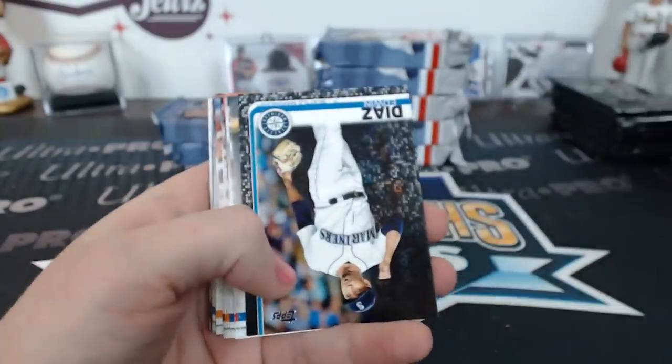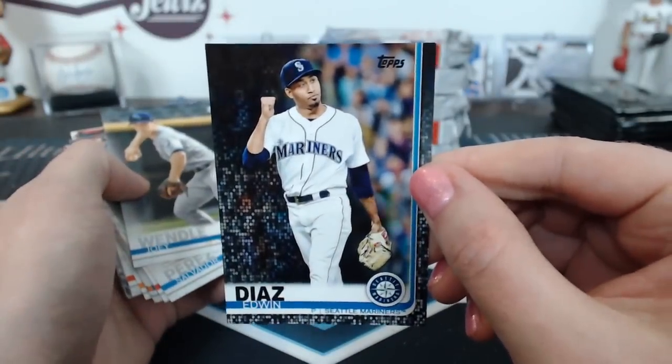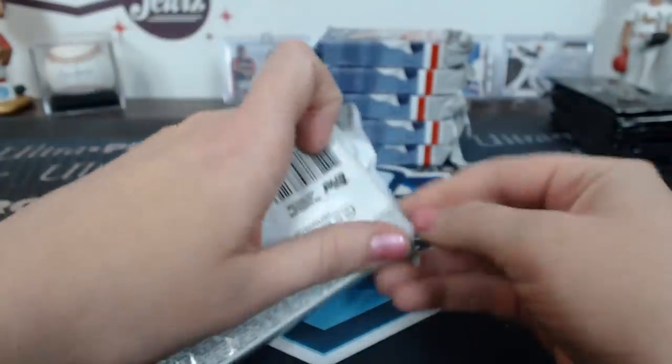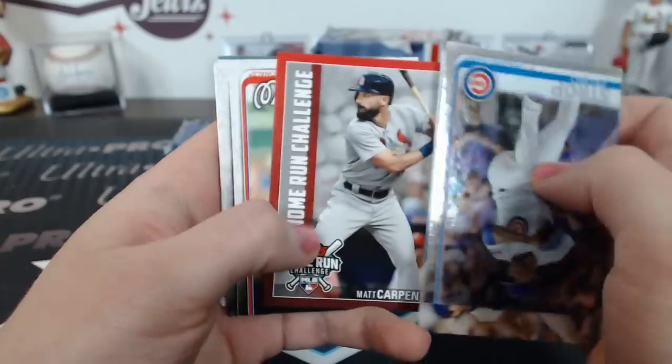There's a black parallel for Seattle — 31 of 67. A rainbow foil. A Matt Carpenter Home Run Challenge card.